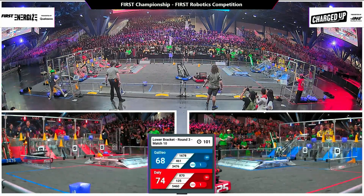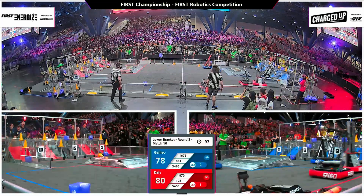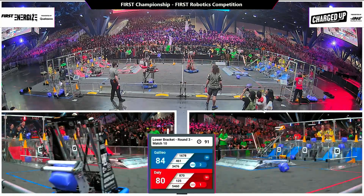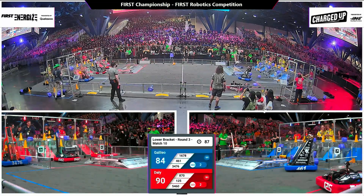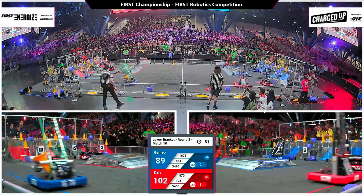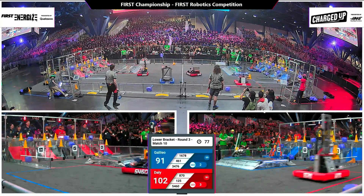Up and over the charge station, route is 125 — our friends from the Northeast in Massachusetts. They've got a grip on a cone and are headed back to the Red Alliance community. Up extends the telescoping arm and a cube finds its way to the top row. 90-84 leading here is the Red Alliance, but not by enough — 82 seconds left in this match and everyone desperate for a win.